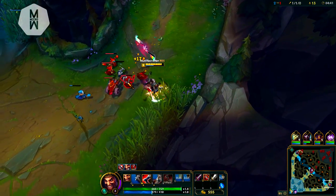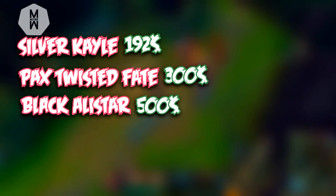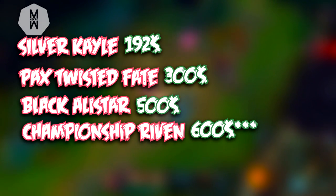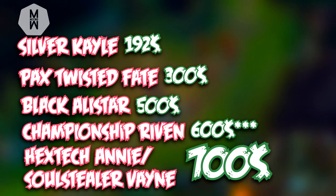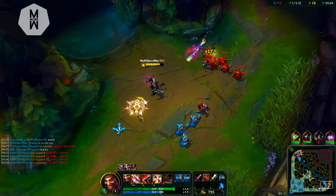Looking back at our top five most expensive League of Legends skins: number five is Silver Kayle at $192, number four is PAX Twisted Fate at $300, number three is Black Alistar at $500, number two is Championship Ribbon at $550, and the number one skins are Hextech and Soulstealer Vayne at $600 to $700.